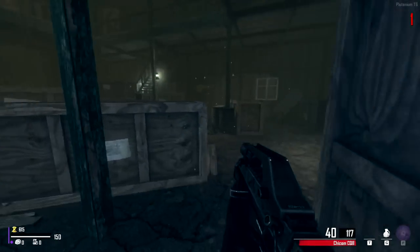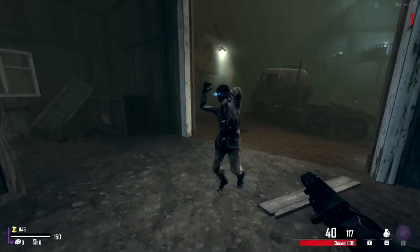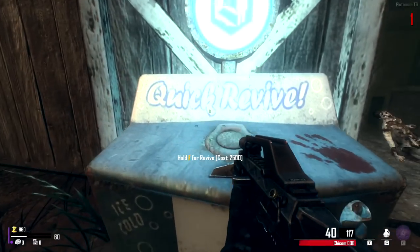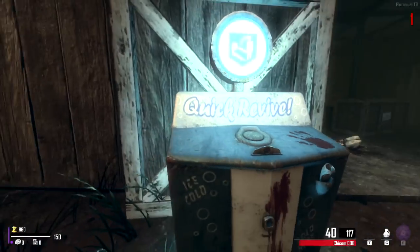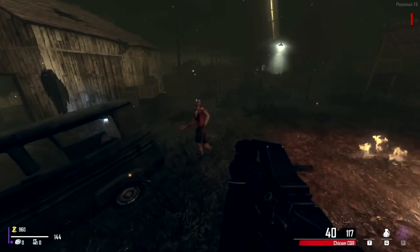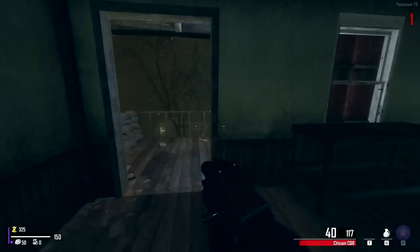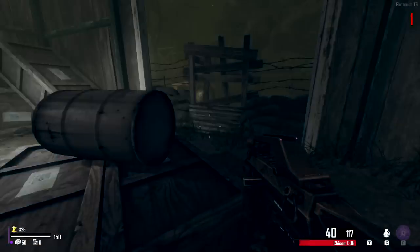We've got an Olympia here — obviously the weapon rarity will increase over time. Our knife is going to be a one-hit until god knows when, but we have much more health. I was going to say let's just buy quick revive, but no, gotta wait. Quick revive increases our health regen just like in Cold War. There will be a random perk bottle — we can buy all our perks from: speed cola, juggernog, mystery box maybe.